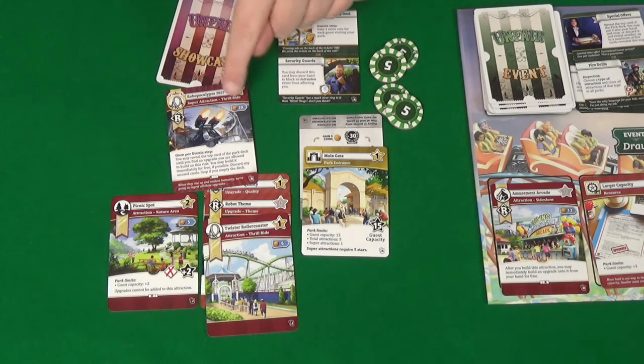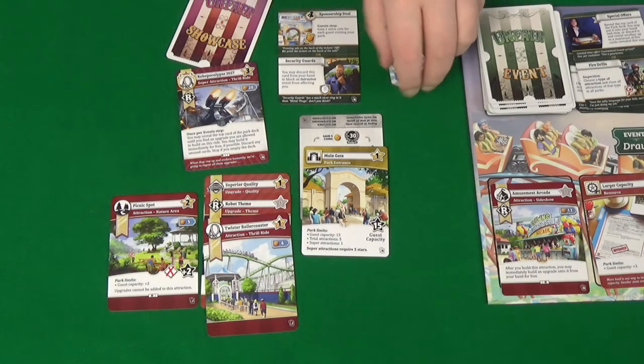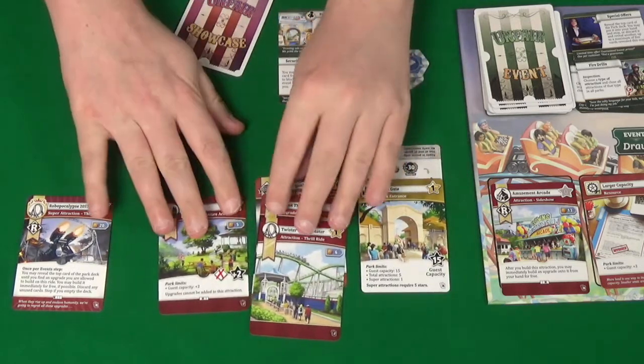Ropocalypse 2057 has three stars, it's a thrill ride with a robot theme. Once per event step you may reveal the top card of the park deck until you reveal an upgrade card you're allowed to build on this ride — you may build it immediately for free, discarding any unused cards. That costs her 20 coins. She's able to do this because she has five stars in her park, so she has room for it.